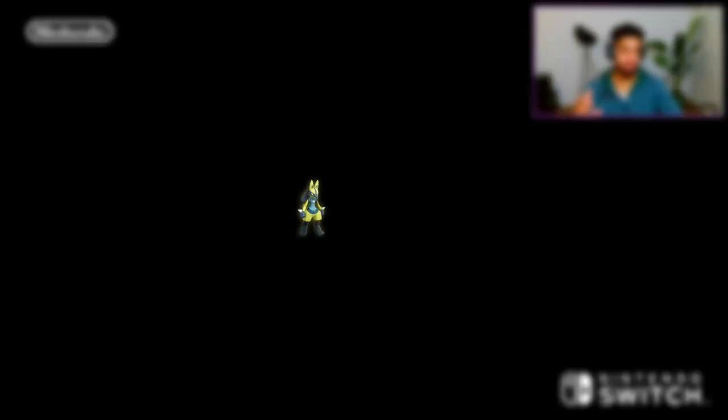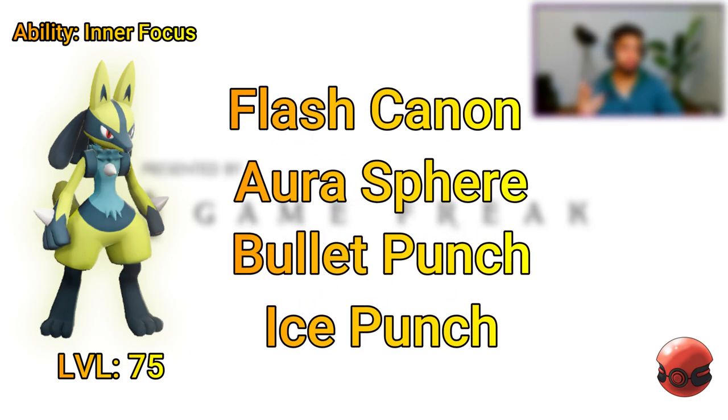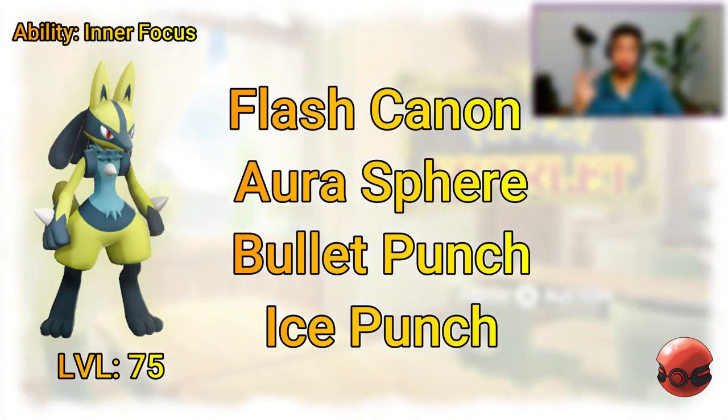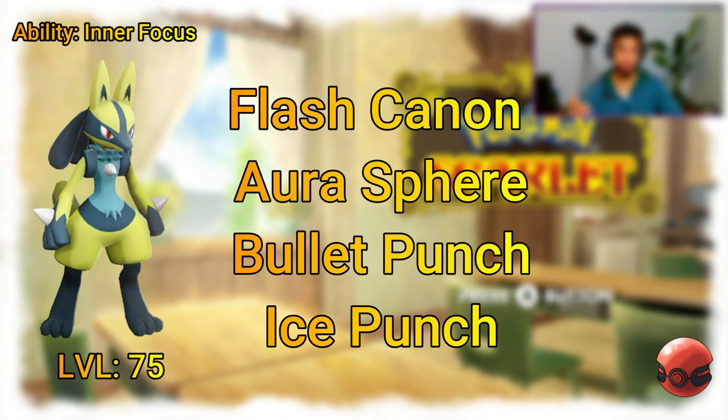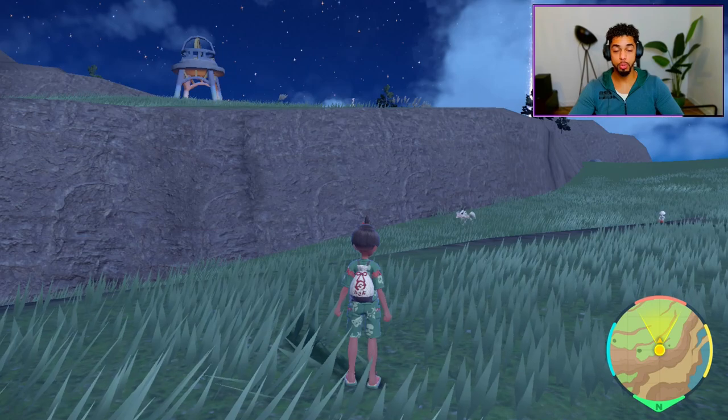The thing about this Lucario specifically is the fact that it is at level 75. It is a shiny Lucario. It comes with the move Flash Cannon, which is a stab move, Aura Sphere, Bullet Punch, and also Ice Punch.